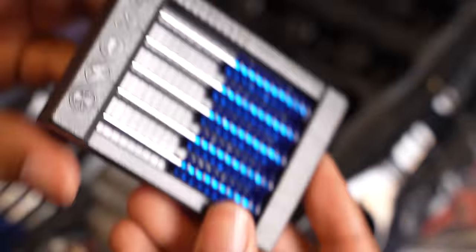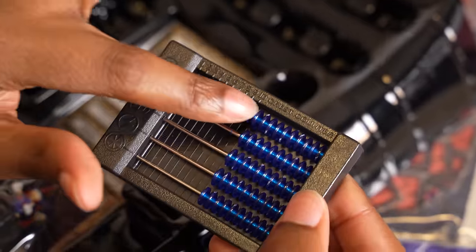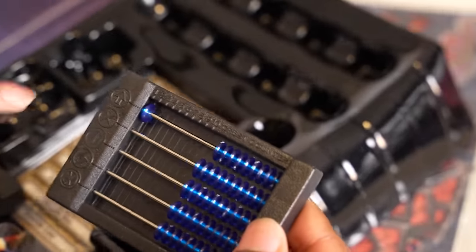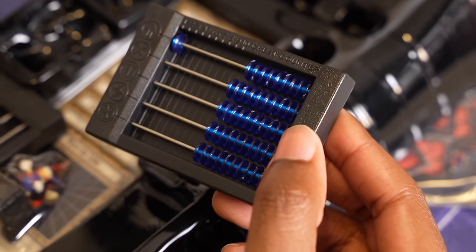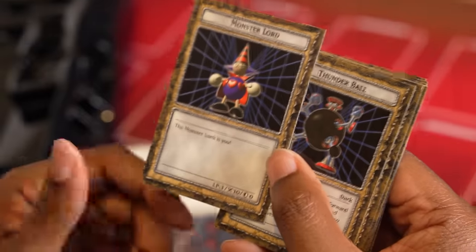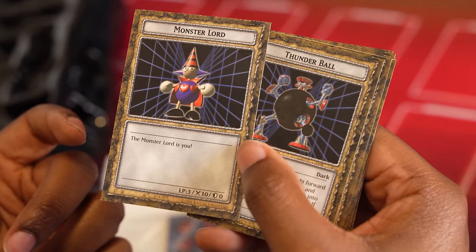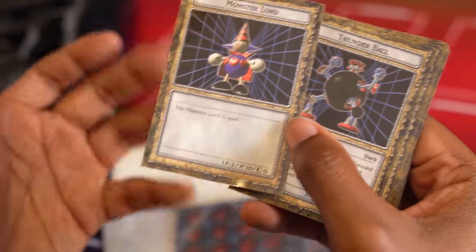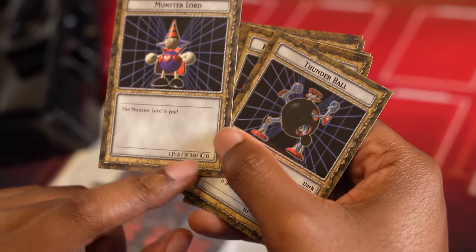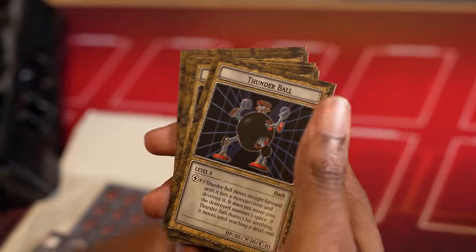So these trays are actually how you keep up with the results on your dice. Every time you roll one of these symbols, you move one of the little markers over. It's listed one through ten, so you can keep up with all your counters and all the abilities that you can use. So first up, we have Monster Lord with a three-dimensional render. The Monster Lord is you - I'm not 100% sure what that means. You have three LP, ten attack, and zero defense.